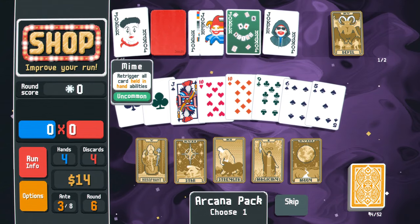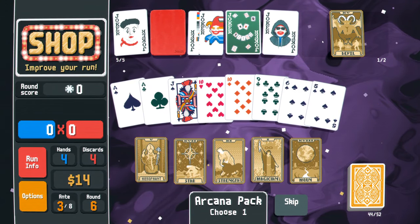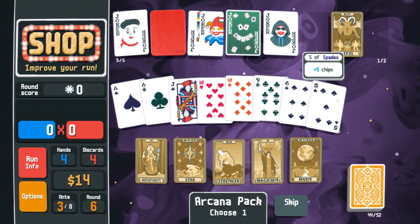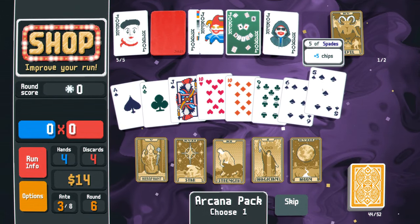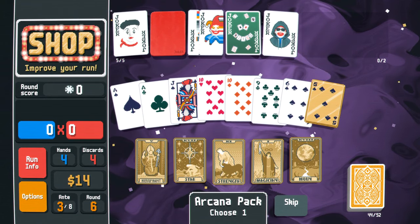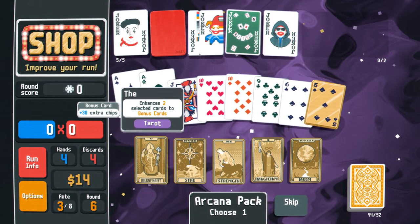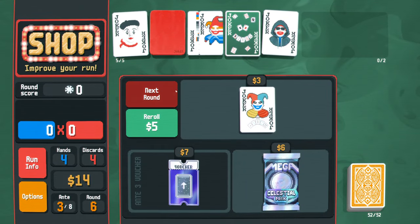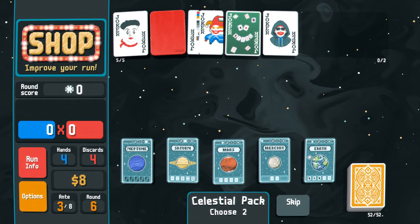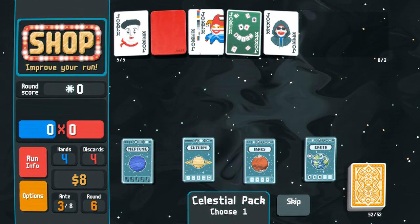Let's go for this jumbo arcana pack. We have the mime, so we're very interested in upgrading cards. We also have the devil card - 'a gold card you need to hold in hand.' You should turn low-value cards into gold for ones you'll be holding. Since I have the mine card we'll turn these two aces into upgraded aces - gives extra chips. Mega celestial pack? No double pairs - the game just hates me. Not even a flush. I'm going to grab the pairs because I am trying so hard to get those.